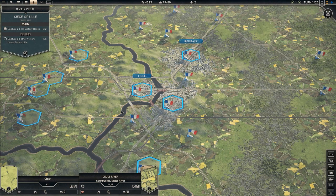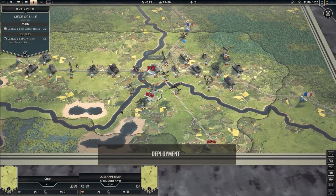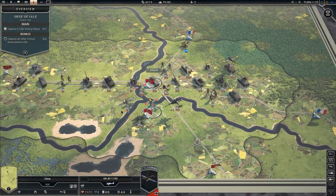In Panzer Corps II Axis Operations 1940, you will find yourself surrounding very large pockets, such as here in Lille, just like the Wehrmacht did historically. Deploy your men here in the East, ensuring you have a variety of units suitable to handle any threat.